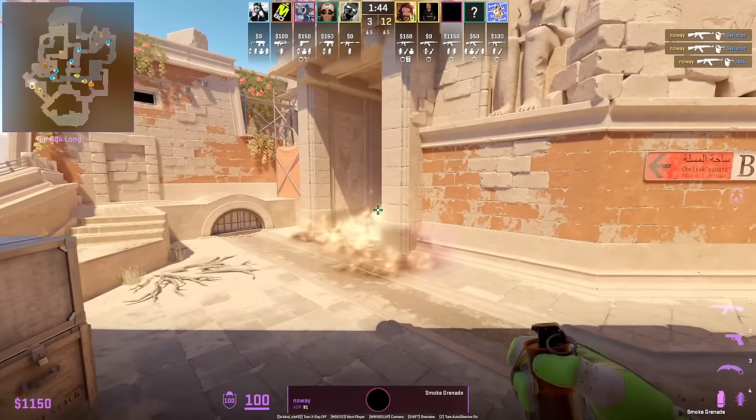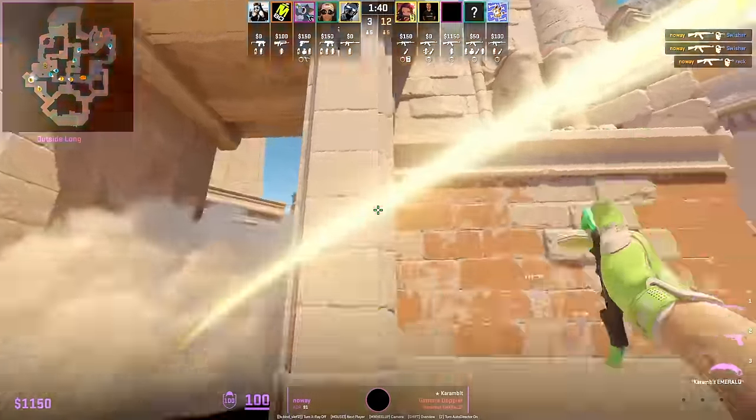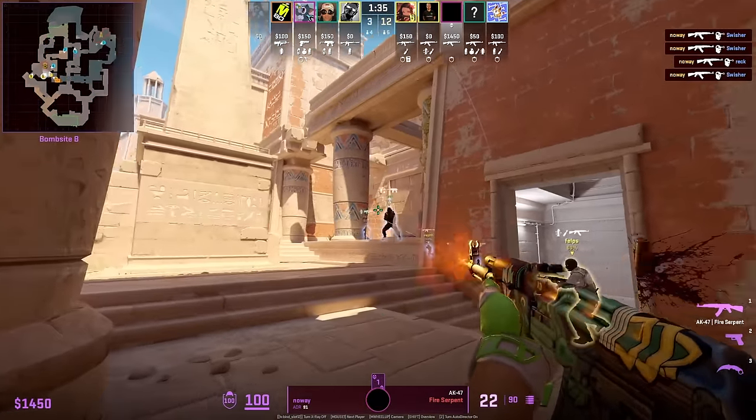When Imperial played M80 on Anubis, No Way used this smoke a lot when entering B — it gives full cover, and with the flashes he's able to entry safely.